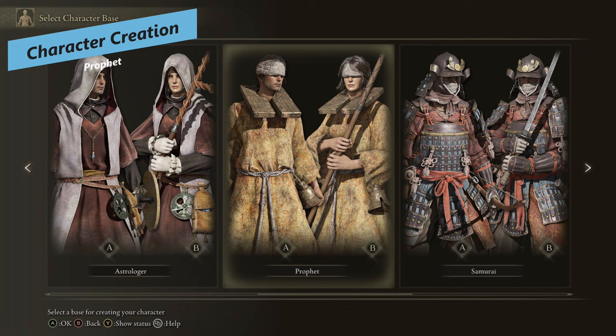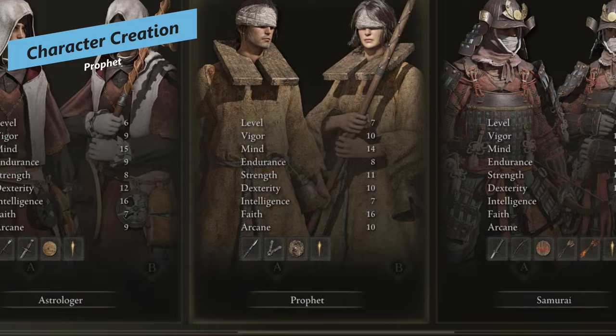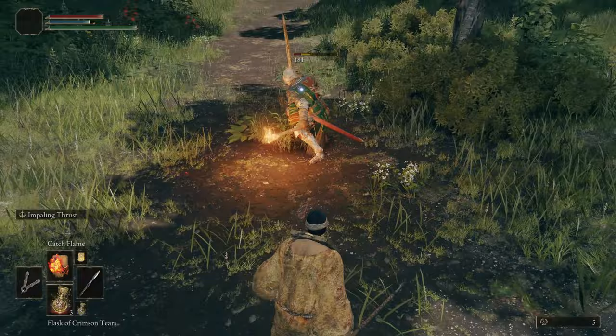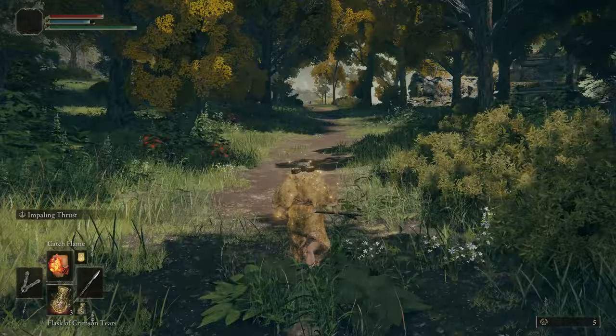For the Prophet, you start out at soul level 7. Your main stat is Faith and Mind at 14, but everything else is pretty low — only 10 Vigor, 11 Strength, low Arcane, Dex, Intelligence, and Endurance. So this class is very difficult to start out with, and we'll talk about how to make this better as you progress through the game.